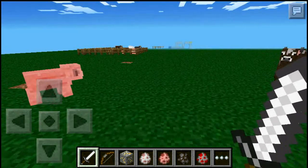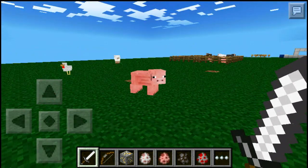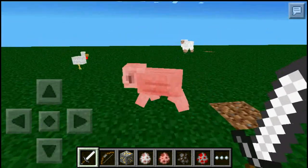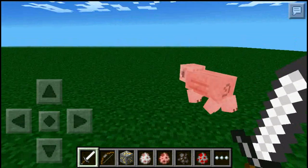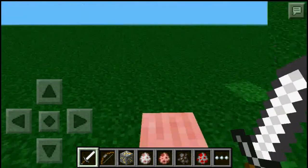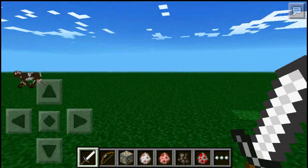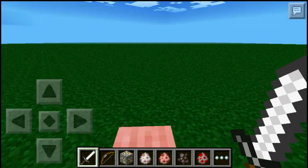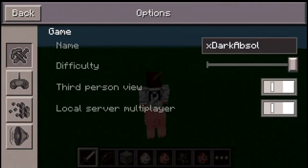On the PC version you need a saddle to ride a pig, but with this mod you can ride a pig without even needing a saddle. All you need is a script mod. I tap on the pig and now I'm on top of the pig. I'm going to third person view.